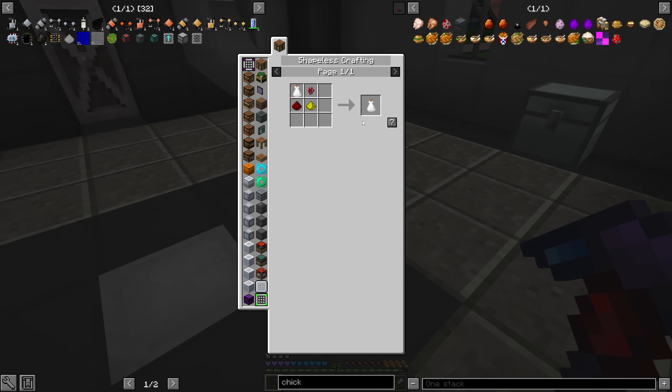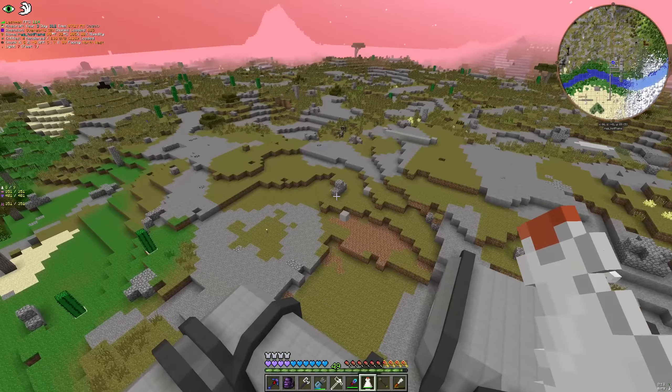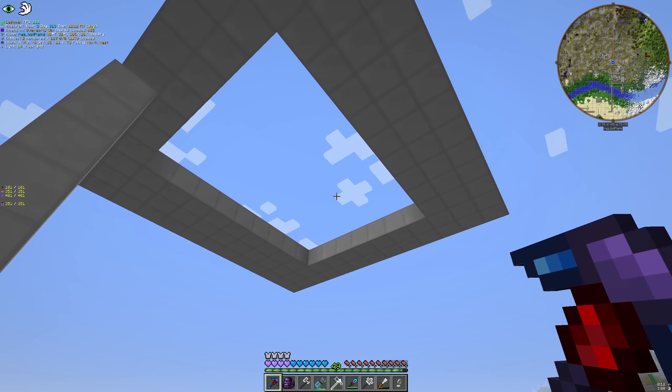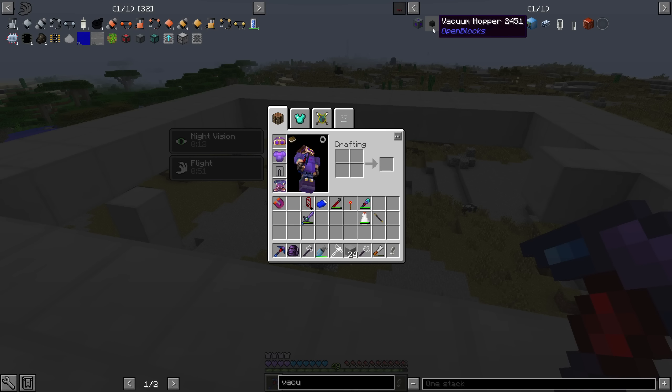It has like eight uses left and I think you can repair it too. We have flight — and this was really good timing because I need to make a small tower. This is going to be the site of our new mob farm. It's going to be a seven by nine, I guess, because I think the range on the vacuum hopper from Open Plus is a seven by seven, so we can't go with a nine by nine unless we use two.